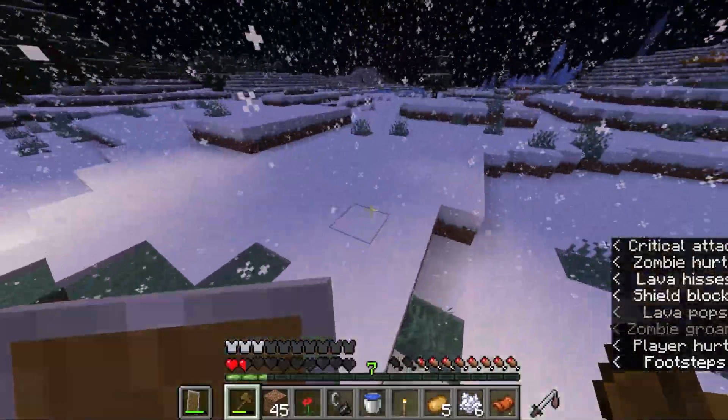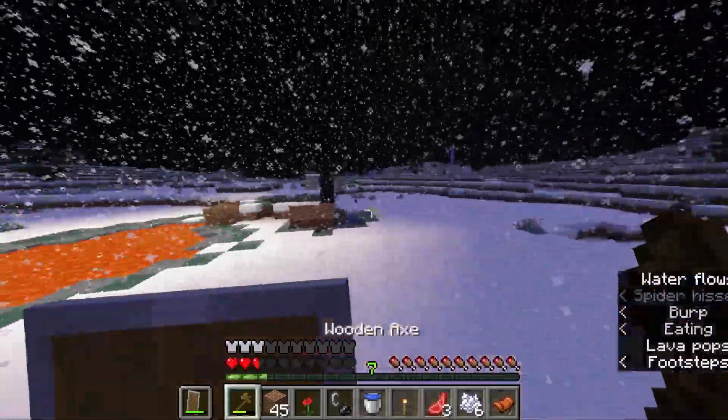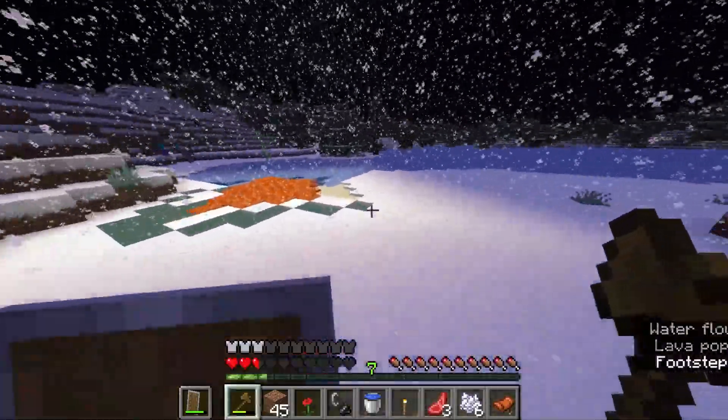I gotta get another creeper to blow up that extra cobblestone. Wait — what melted in here? Well, somehow the water got in here. Okay, alright. The gap hole's gonna be really good for us. Oh wait, I forgot to put the boots on. Blast protection, I guess.